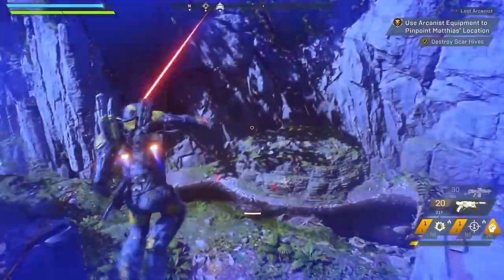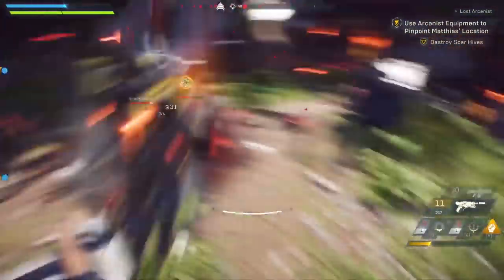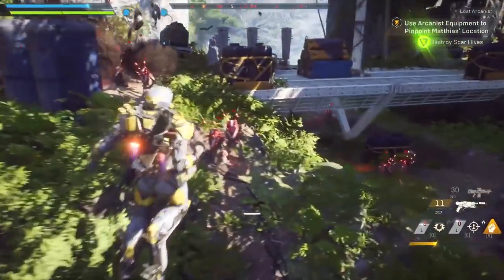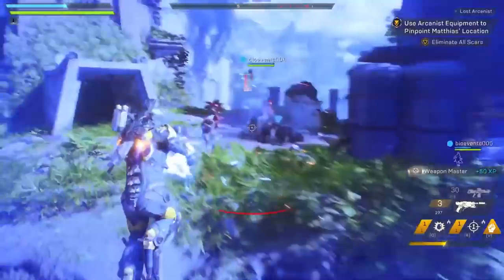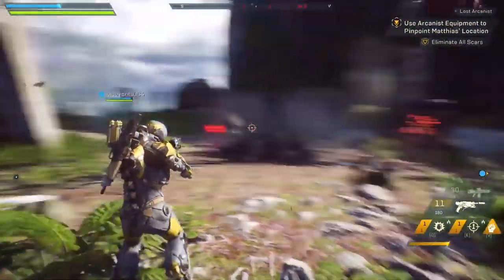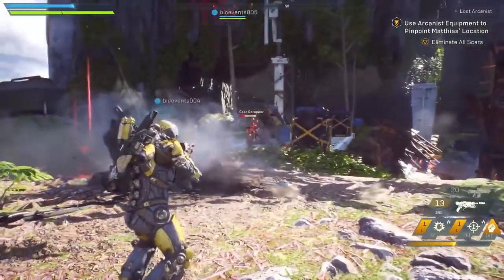Let's deep dive into the Ranger. The Ranger is the second most maneuverable javelin, only behind the Interceptor and, in a sense, equal with the Storm. It can dodge by rolling and can move around like you'd expect — think Iron Man when you think the Ranger. It starts with two health segments and one shield segment. We can't be exactly sure how much shields are in that one segment; my assumption is it's one full segment.